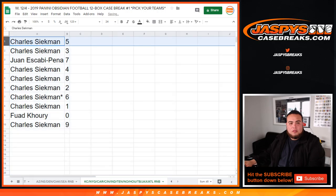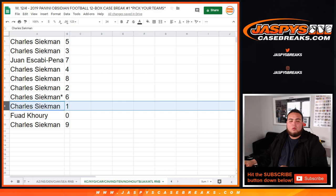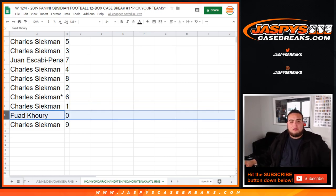Charles with 5, Juan with 7, Charles with 4, 8, 2, 6, Last by Mojo with 1 — any 1s for you — and fouled with 0, so any redemptions for these teams would be yours. And Charles with 9.